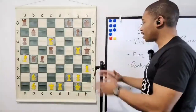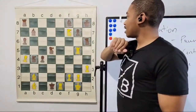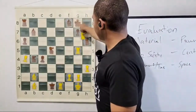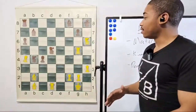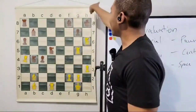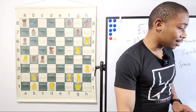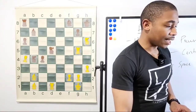After rook to g5 — if queen takes on d1, then we get into this awesome position: knight to f7 check, because that's the whole purpose of rook to g5 — to distract the queen to do knight to f7. King g8, knight takes on h6, king h8, rook takes on d1, and this is completely busted for Black. The g-pawn cannot capture on h6 because of the bishop on b2 still lighting up that whole diagonal.